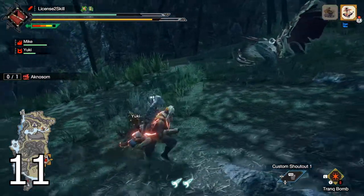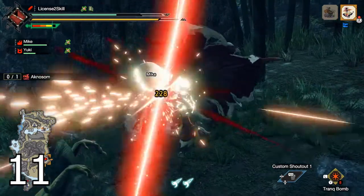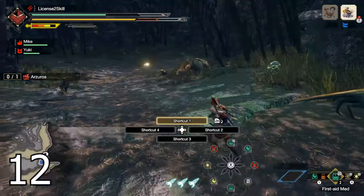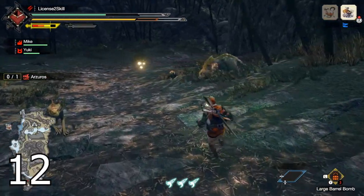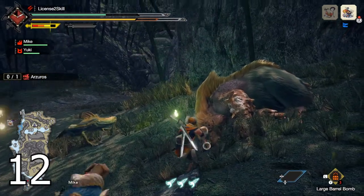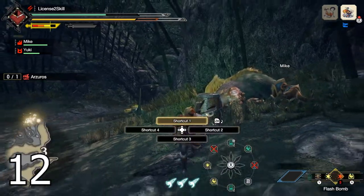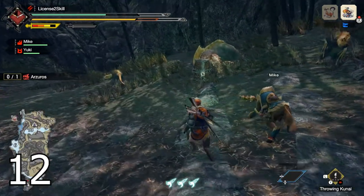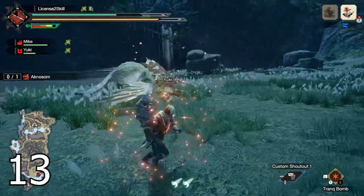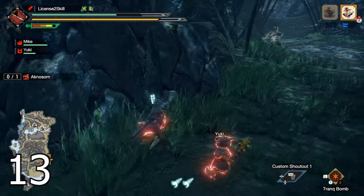When the monster is sleeping, the first hit does twice the damage. You can use this to your advantage by using the strongest single-hitting move of your weapon. If you're using a fast weapon like the Dual Blades, you can use large barrel bombs instead — you can place two, but make sure not to move when placing them so both can do twice the damage. You can also use your kunai to set them off. When the monster is limping and moves to its nest, wait for it to fall asleep to take advantage of these tips.